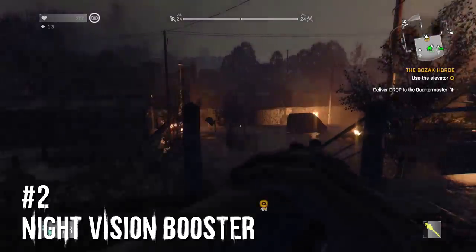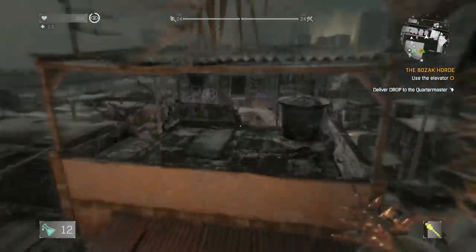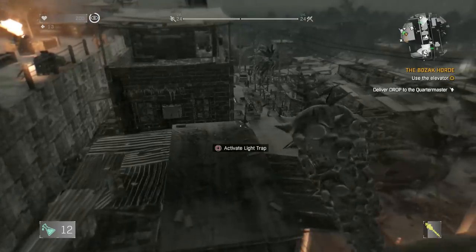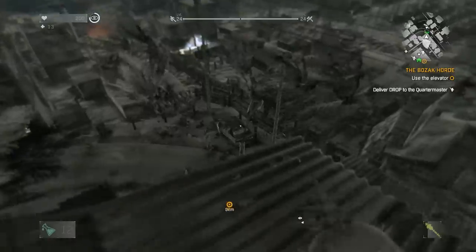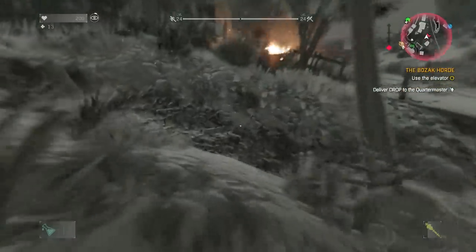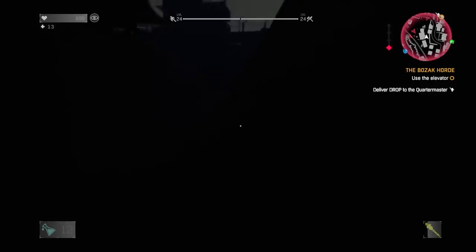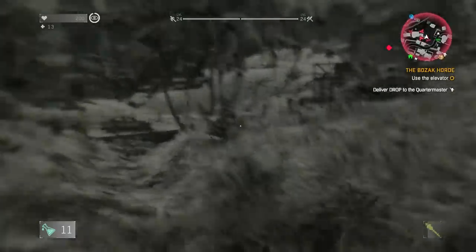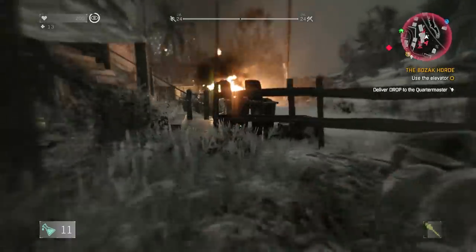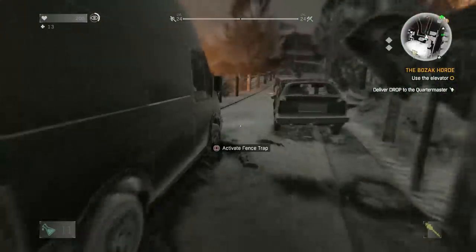At number two, we have the Night Vision Booster. This gives you the same grayscale night vision that the night hunter has in Be the Zombie mode. The benefits are straightforward: you get night vision so you don't need the flashlight, which is really helpful in hard mode where your flashlight dies and needs to recharge. It's also great when being pursued by volatiles and virals at night, and if invaded by a night hunter it levels the playing field so you can see them from miles away.